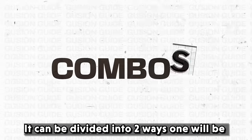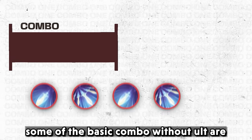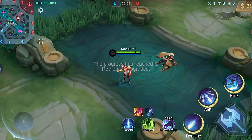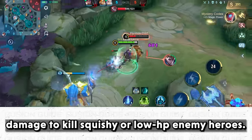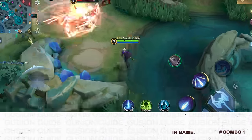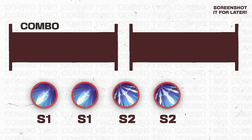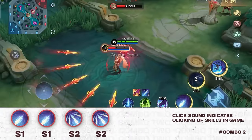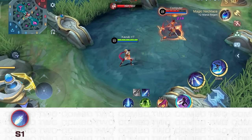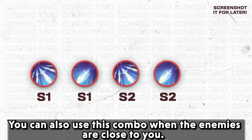Combos can be divided into two ways — with the ultimate and without the ultimate. Combo 1: some basic combos without ultimate. I can still deal enough damage to kill squishy or low HP enemy heroes. Combo 2: this deals a lot of damage but it's risky since the enemy is close and they might dodge it. You can also use this combo when the enemies are close to you.